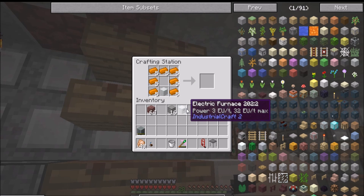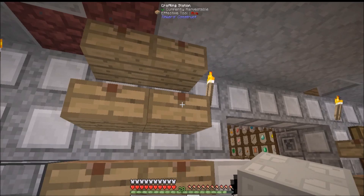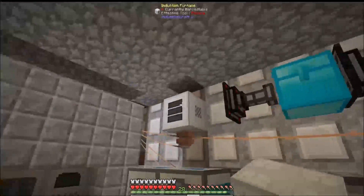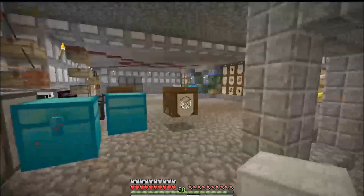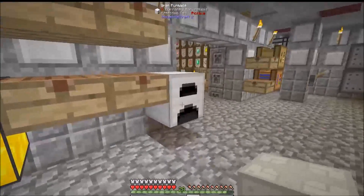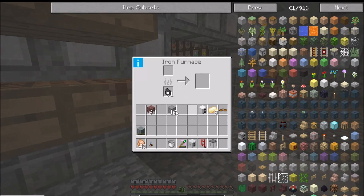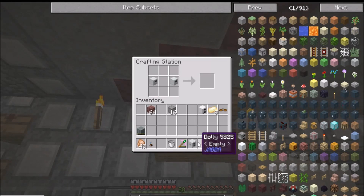We're gonna take the electric furnace and pop him in there like that. I made an induction furnace but it's useless. The iron furnace down there, the electric one's not too bad, the induction one up there is crap. I've placed another iron one over here - just like a normal furnace but it does the job. This is the one we need, and we need to place him up there like that.